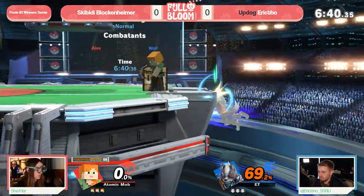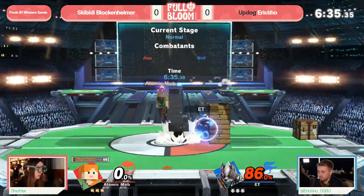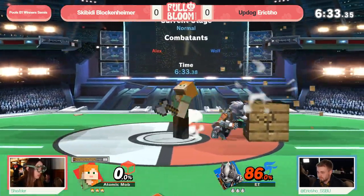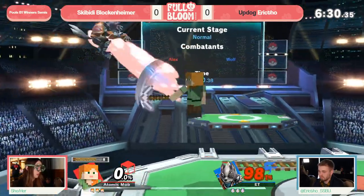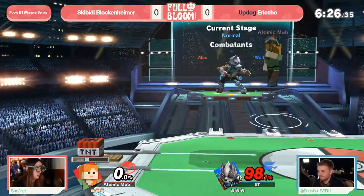Valkenheimer starting off unscathed, racking up more and more damage. The TNT leads to great damage here, but it does give an opportunity for Eric to regain center stage, which may be more valuable. Those walls mean that center stage for Steve is never the same as it is in other matchups.